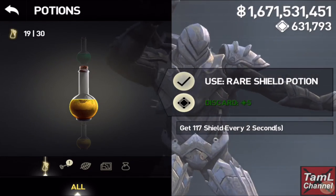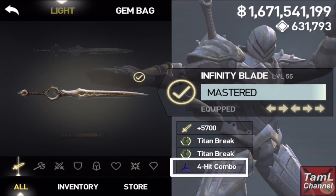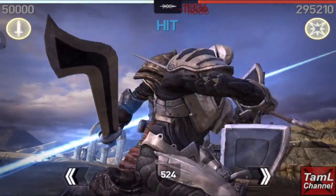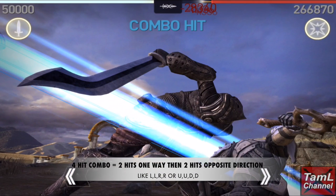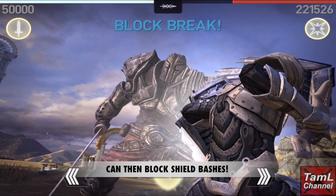Another help with blocking is the 'on four-hit combo, block all attacks' gem. This means that in your attack break you need to perform a four-hit combo, which is two hits one way and then two hits in the opposite direction — like left, left, right, right. Once you've performed that, you can block shield bashes.